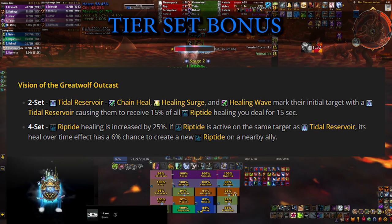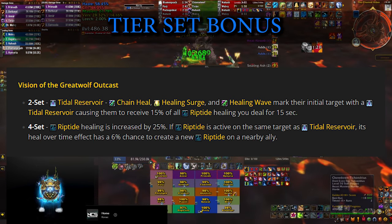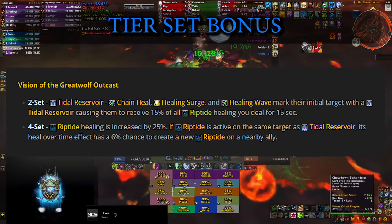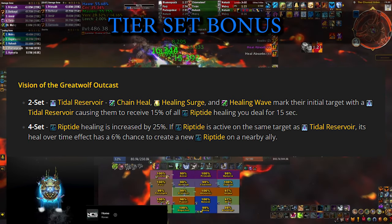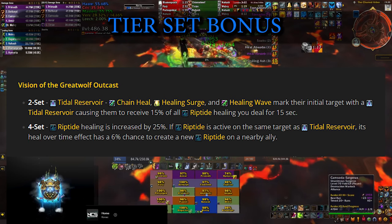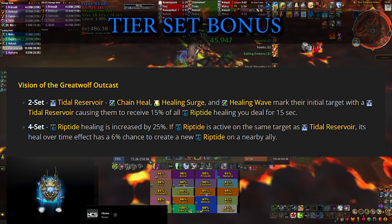If you happen to heal somebody with a Riptide on them with your Chain Heal because they took some damage, that's great — your Riptides can spread. But don't worry about this part too much. Your gameplay style is not going to change based on the tier set bonus; you'll be getting a lot of passive value added to the Riptides and you can just continue pressing your main rotation.